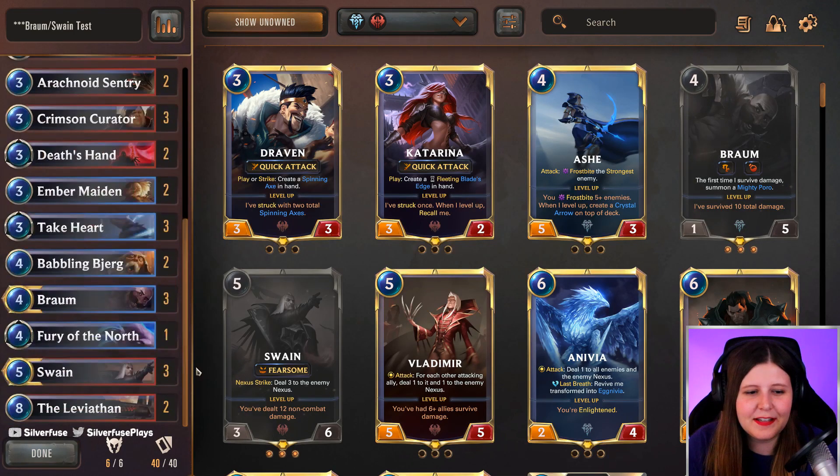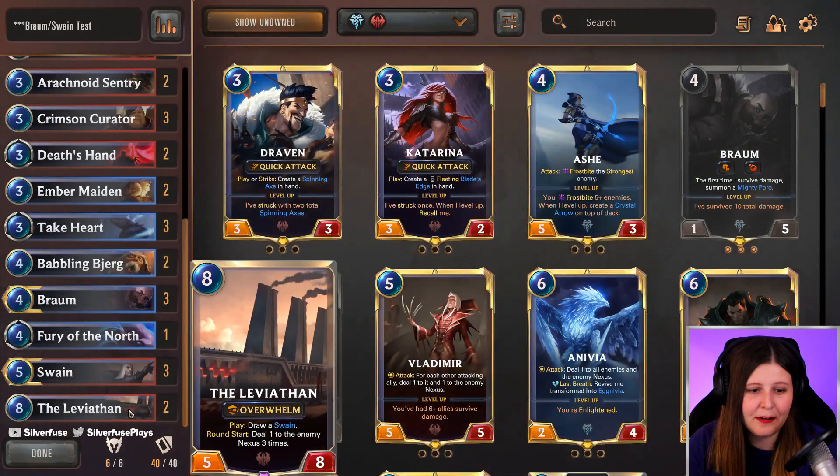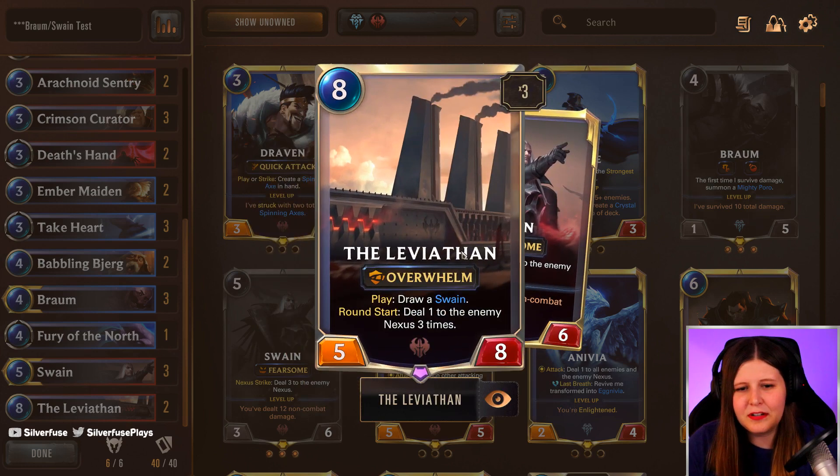A few of my favorite things is the Tutor of Bjerg — Babbling Bjerg lets you draw a five-plus power unit. The only thing with five or more power in this deck is Leviathan. So this is a four-mana 3/3 that draws Leviathan, which is pretty strong because Leviathan is your biggest way to end games and it also draws you Swain. So you have Bjerg into Leviathan into Swain. It's fantastic — a very consistent ending to games.